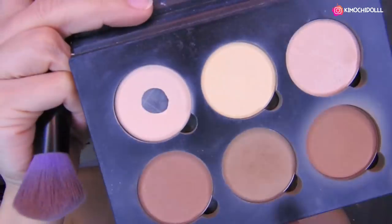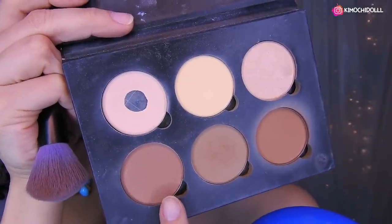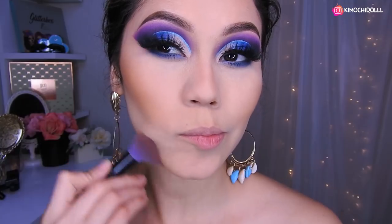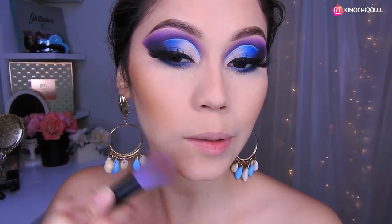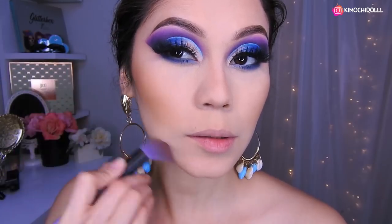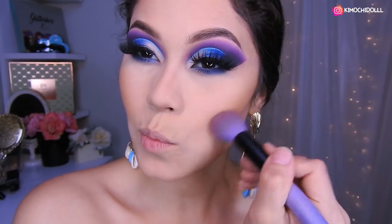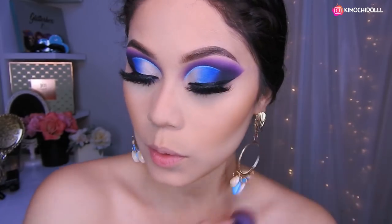Me voy a poner máscara y regreso. Voy a estar utilizando la paleta de contornos de Anastasia y voy a tomar este color de aquí. Vamos a contornarnos un poquito por aquí, aquí la papada, un poquito la frente por aquí. Pues eso no más, aquí también lo mismo, la papada, en esta parte de aquí.